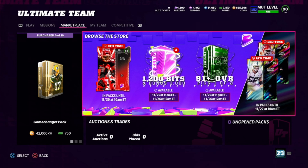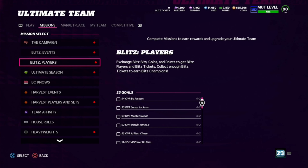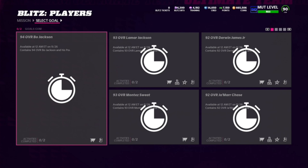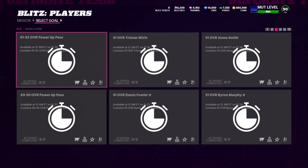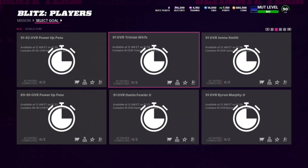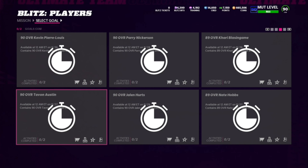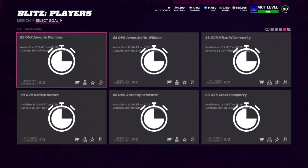Right now is a fantastic time to open packs because we've got three 95-overall TDs and a 87-overall LTD. Kyle Pitts will be in packs for the next five days. Here are the blitz players: Bo Jackson, Lamar Jackson, Montez Sweat, Derwin James, Jamar Chase, a 91-92 overall power pass, an 89-90 power pass, 91 Tristan Wirfs, 91 Dante Fowler, 91 John Smith, 91 Byron Murphy, 90 Kevin Pierre-Louis.